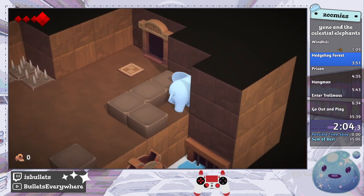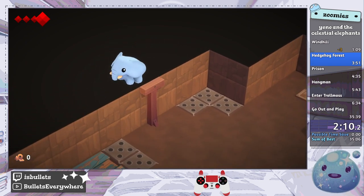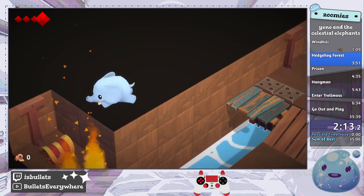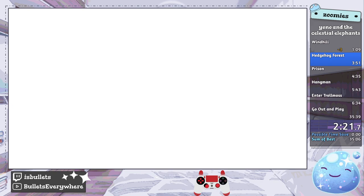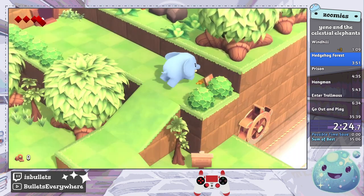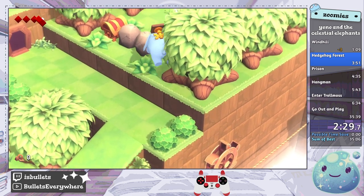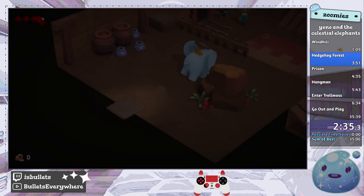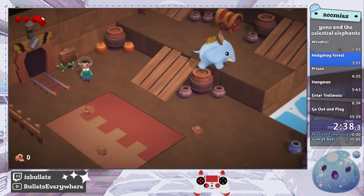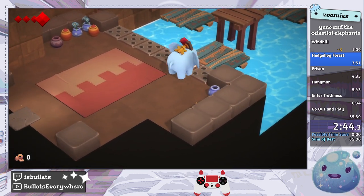We're coming back in this room, which seems weird — the door is open, like, we just go. But by doing this trick here we're able to keep the sequence break and keep a key. The keys are not attached to just one keyhole; they can go to any of them. So if we get a key out of the room it's supposed to be in, we can use it for the rest of the rooms.